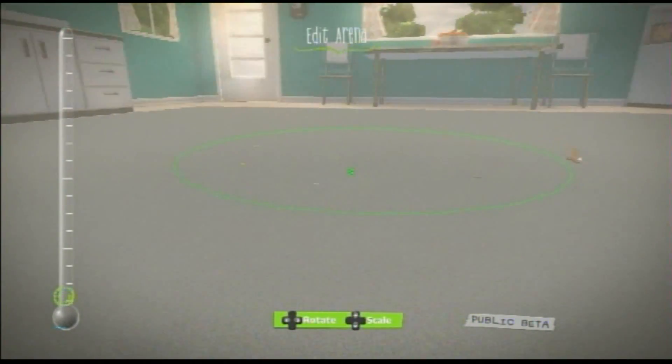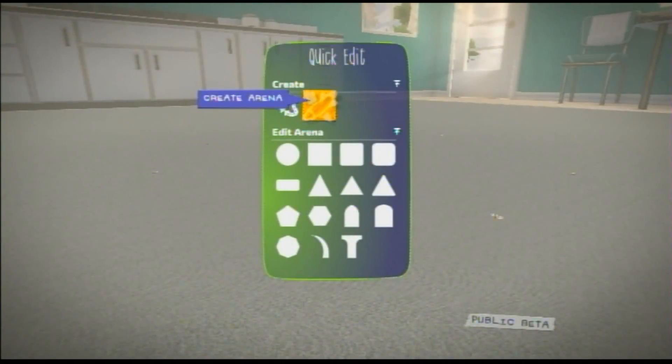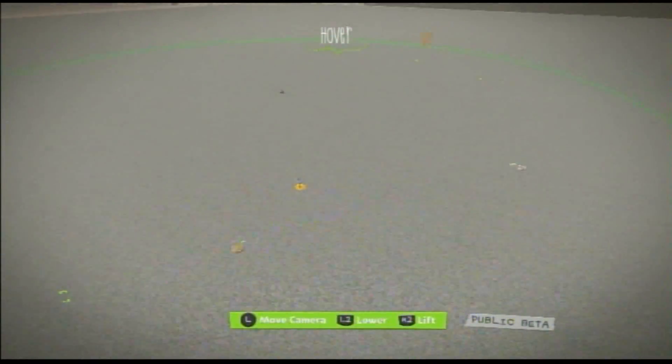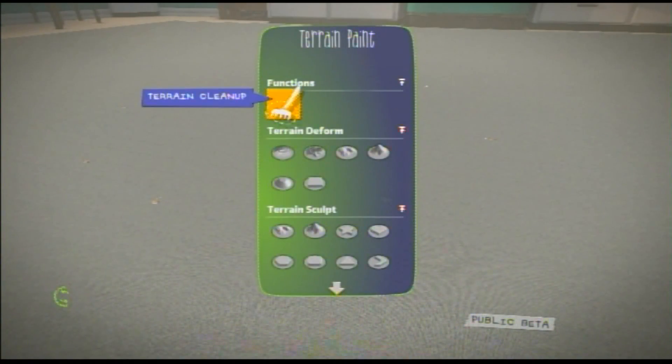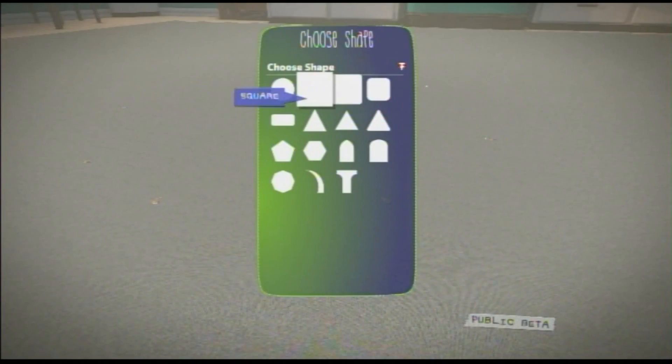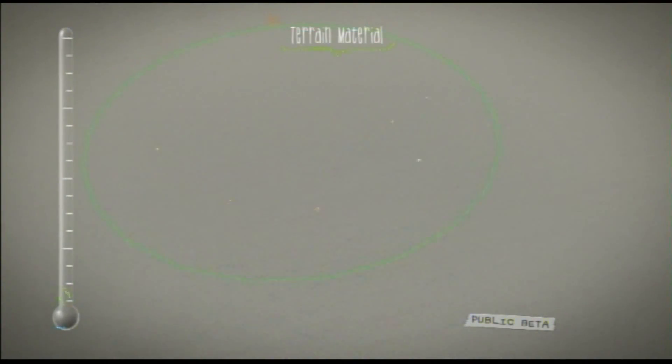You can actually cut out of it — it's just like making it with materials. This is all track. I should probably put down something to show where the track is, so let's go with this terrain material.